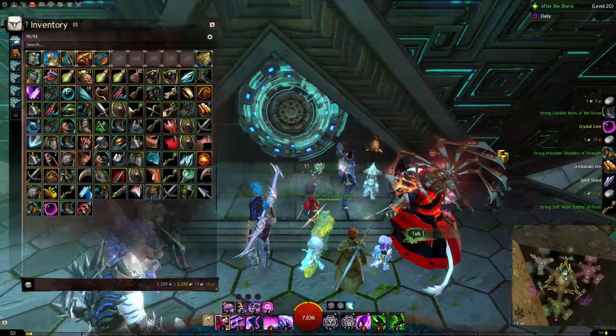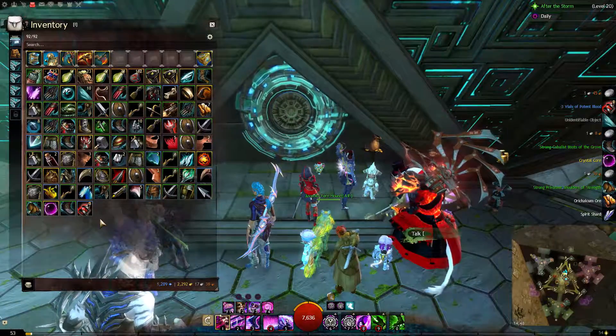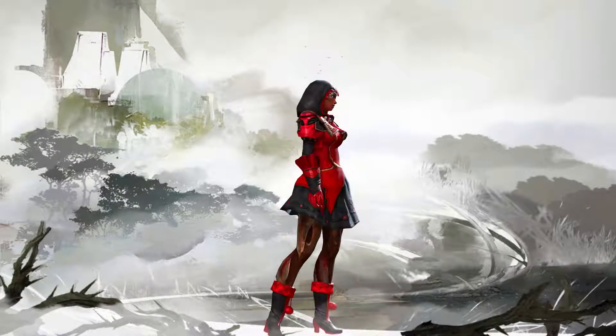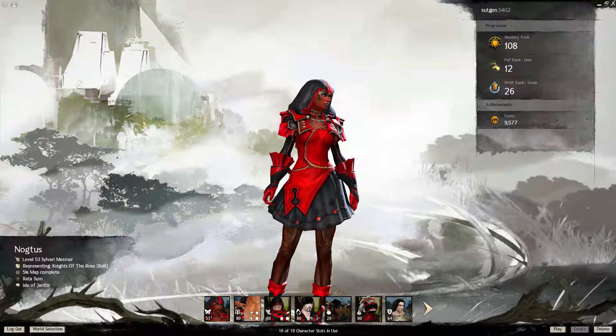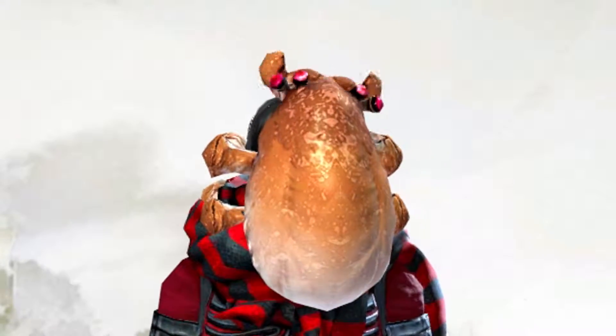About the level a bit more: the testing I conducted showed that the bags drop equipment equal to or below your level, but not above. So what I recommend is that you make the bag opener character level 53 — in other words, the highest level in the range — since level 54 equipment may already give T5 materials from salvaging.